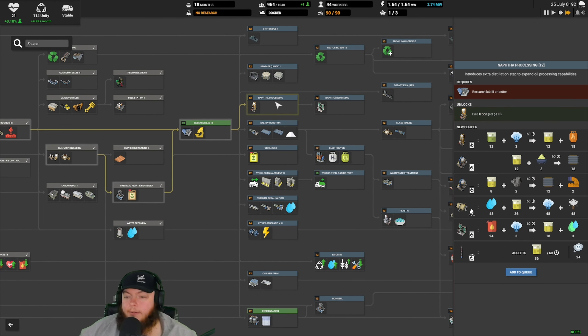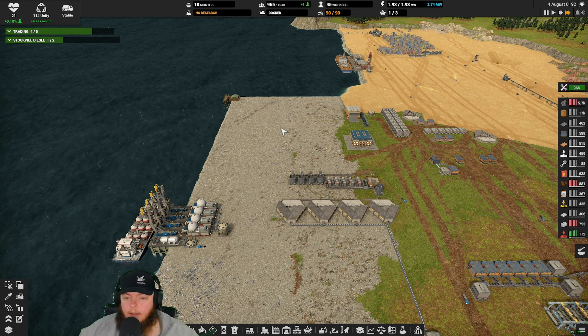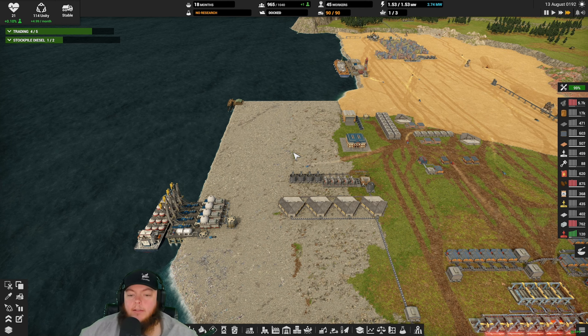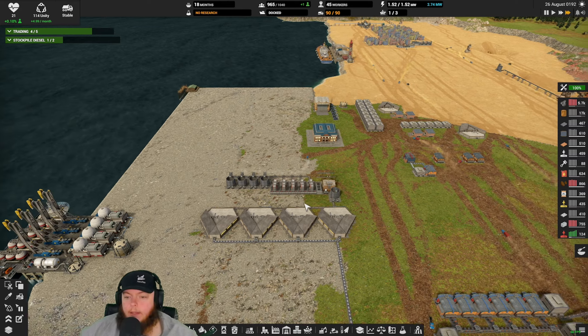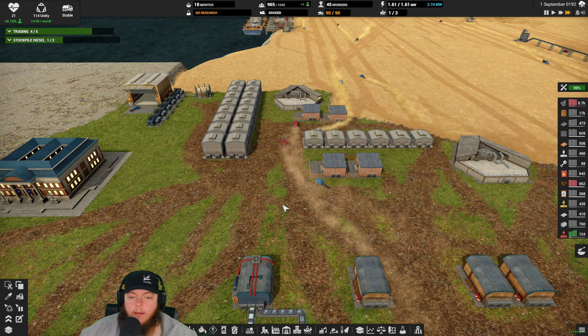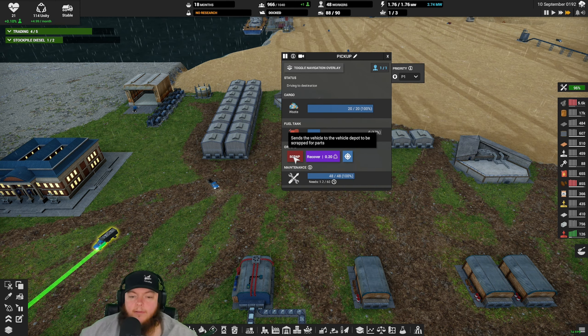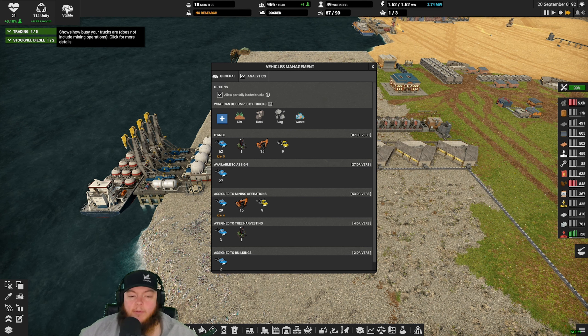That's moving along well. Let's go ahead and build that little stub conveyor belt there, take off the keep full, turn off interactions with that, and make sure this is set here to take. I kind of messed up here - I should have just thought this out better and put in a retainer wall from the jump. That would have saved me some time, but it's okay. It's all good. I need to get a fuel station down in town here too, that'll help out a lot.